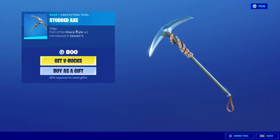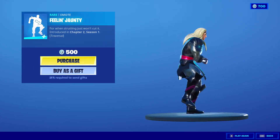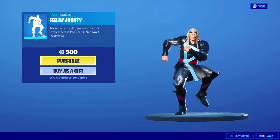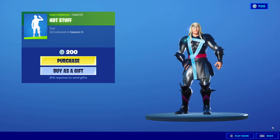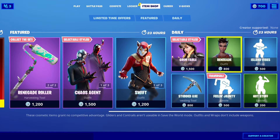We got the Studded Axe, 800 V-Bucks from Season 5, and we got the Feeling Jaunty emote, 500 V-Bucks — I can literally hear this in my brain right now. Anyway, next we got Hot Stuff for 200 V-Bucks from Season 5. So that's the item shop today, you guys — let me know what you think about it.